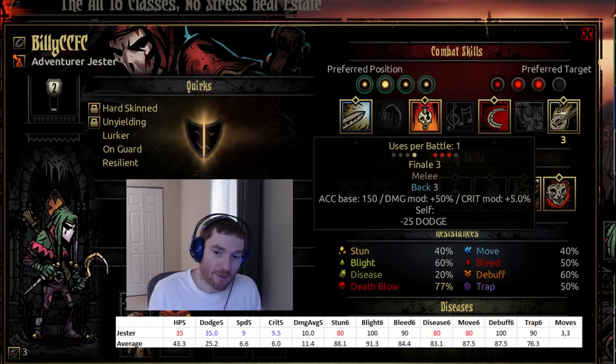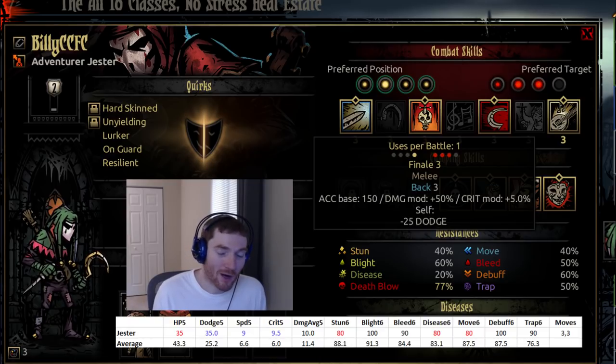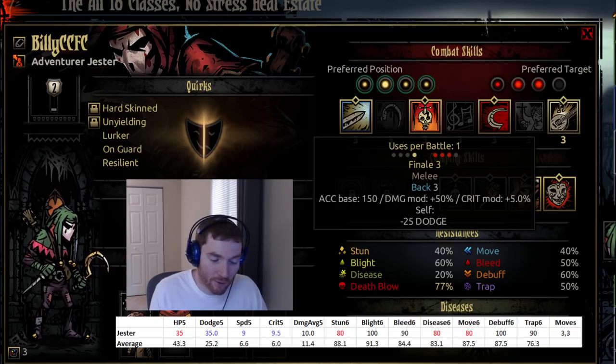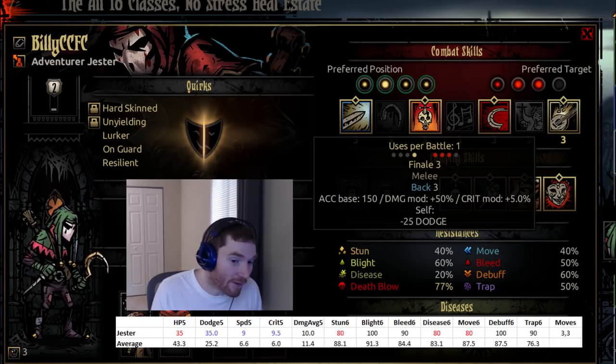There are a couple exceptions. First, in level five dungeons and often the new Crimson Court content, you won't kill all high threat targets in the first round or two — it might take three or four rounds — so finale still has a use helping kill those last remaining high threat targets. Second, in a boss fight there's something to be said for building up abilities that charge finale and then using it. Boss fights are pure races — either against damage, stress, or both — and the goal is to do as much damage as quickly as possible. Hitting something in later stages for a bunch of damage is still fine.